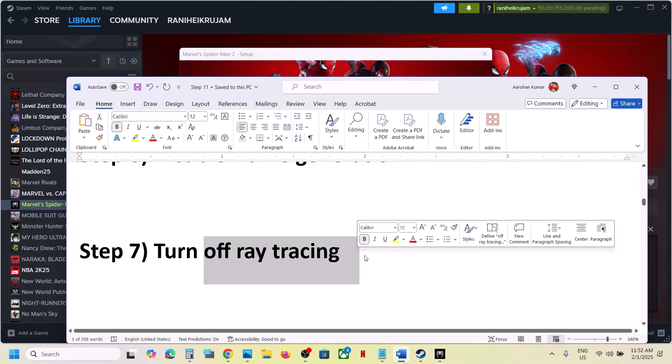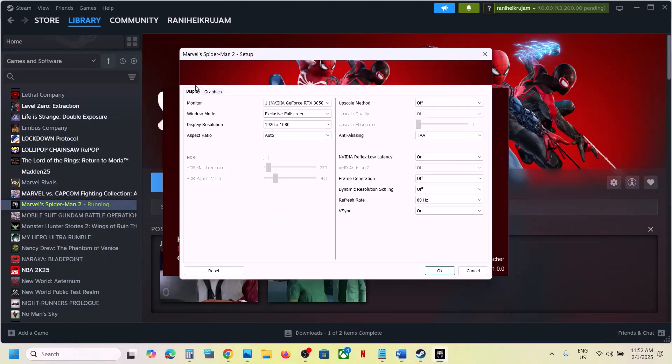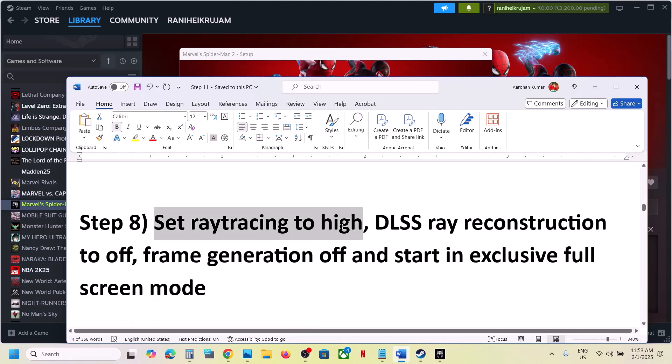If that does not work, turn off Ray Tracing — this has worked for many players. Go to Graphics, find the Ray Tracing Preset, set it to Off, click on OK, and then launch the game and check.